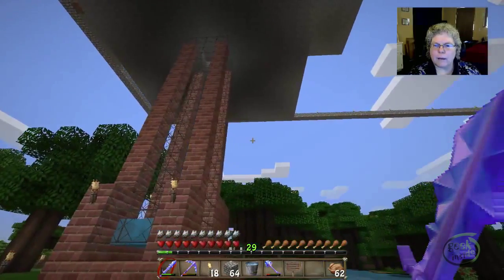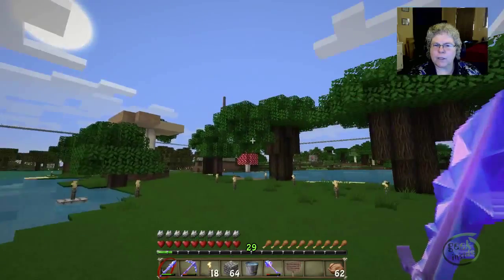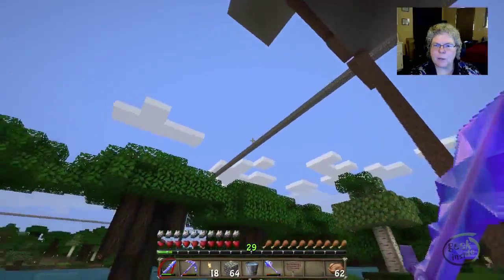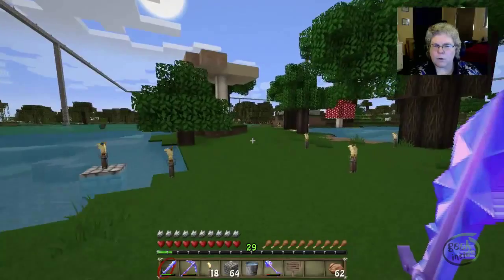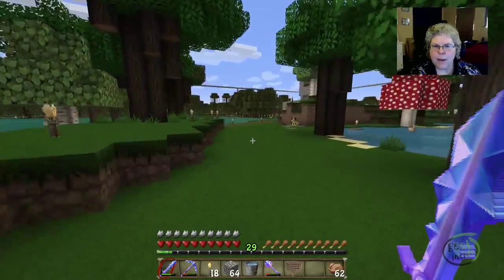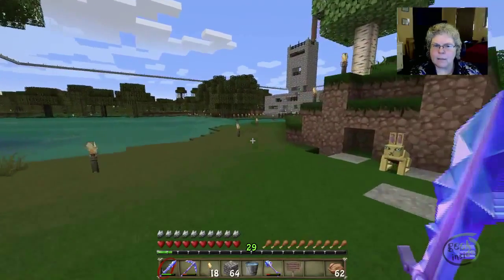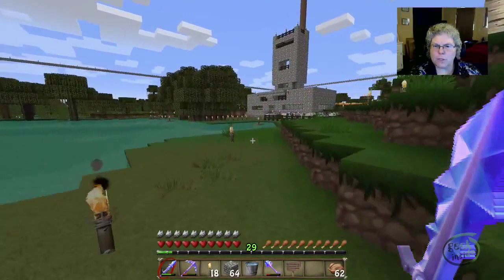My goal is to build another pod within these borders. That's what these lines right here are — when I came in world, I found the center point, I found the center chunks, I did all the math. I found where the chunks begin and end. This area within these borders is the spawn chunk area.